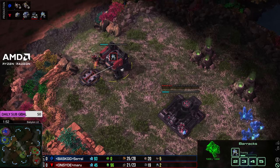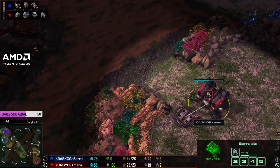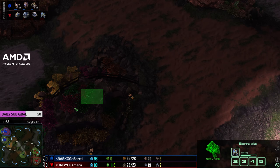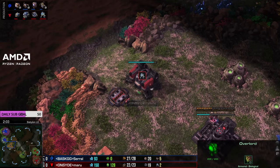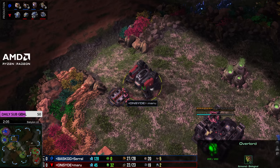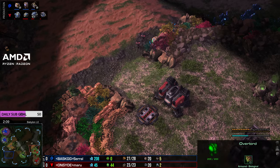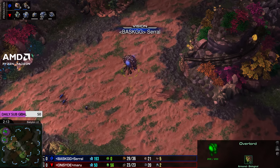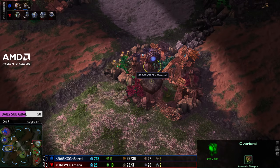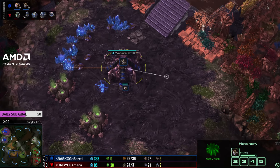Double marine opening - Maru's looking for the overlord. A lot of the time the overlord will come in here, you run forward with the marine, float the barracks if it tries to hide on the pillar, and you can kill it. Unfortunately for him, Serral is very safe against this because Maru does this build so often on this map. Serral's just left an overlord at home watching for proxy barracks marines, so he might be a little blind but he's also playing exceptionally safe.